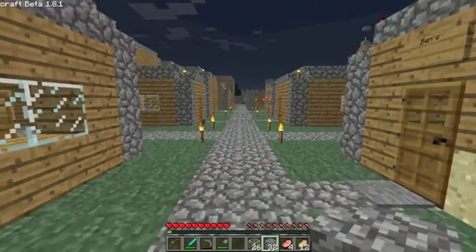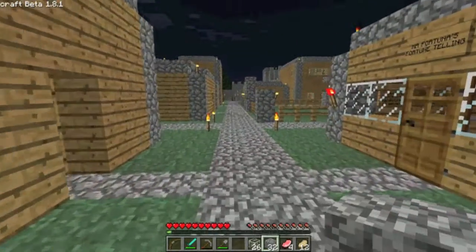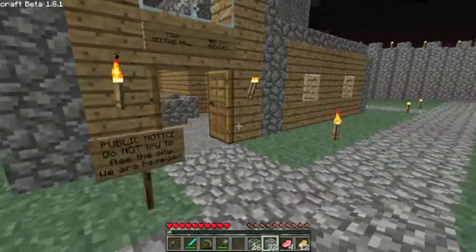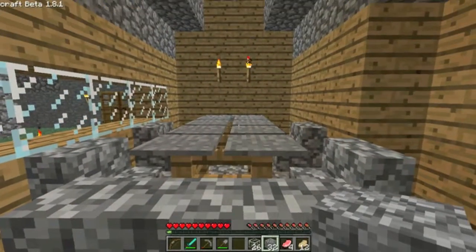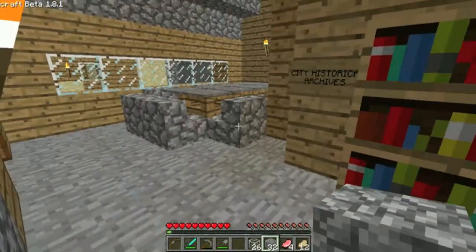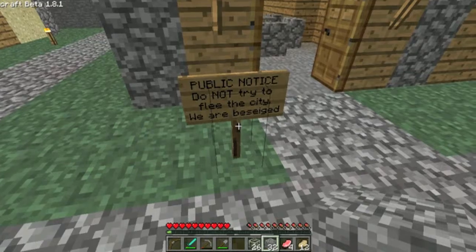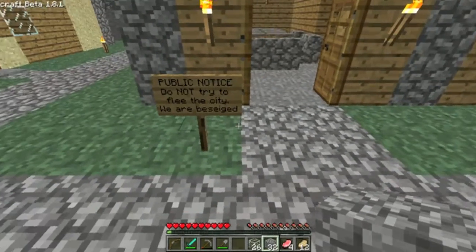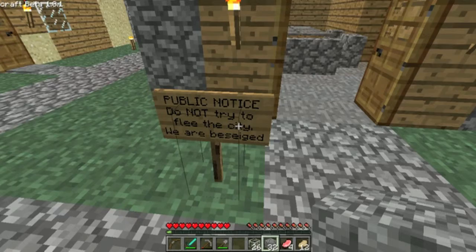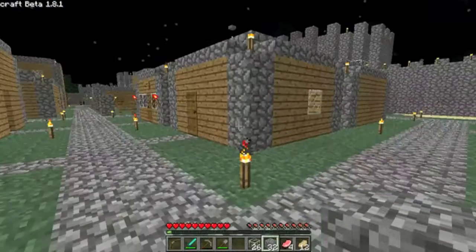The sun is setting, but this neighborhood is quite safe - not perfectly safe, but quite safe. Over here there is a town meeting hall and city archives where the town elders would meet, presumably, and the city historical archives. I put a sign out front that said 'Public notice: Do not try to flee the city, we are besieged.' The backstory is that the city was besieged and they put up a notice saying please don't flee because you'll get killed on the way out. Those zombie pigmen, they're nasty.